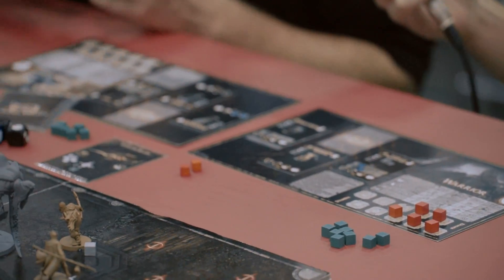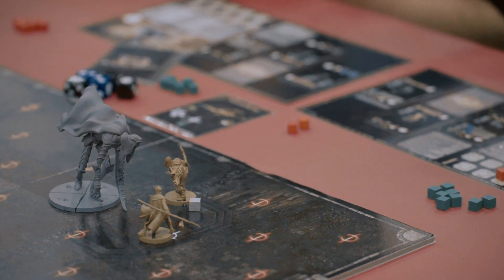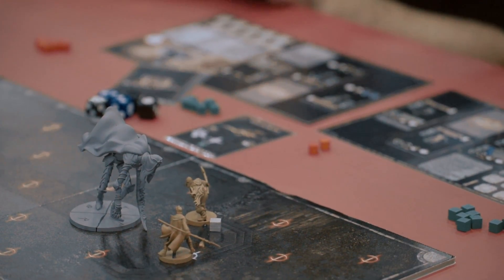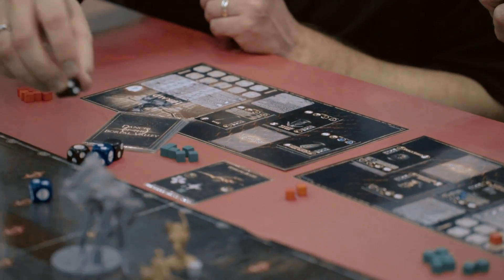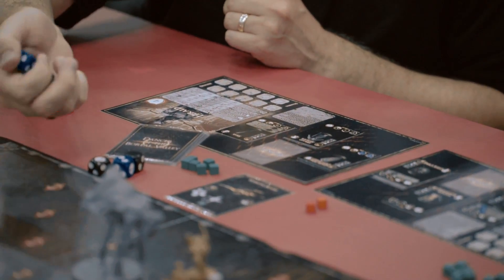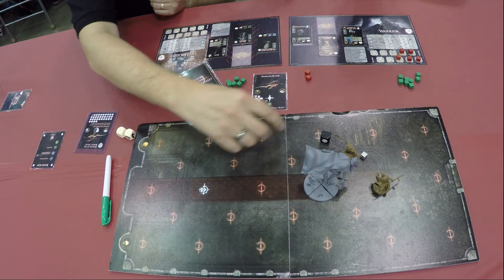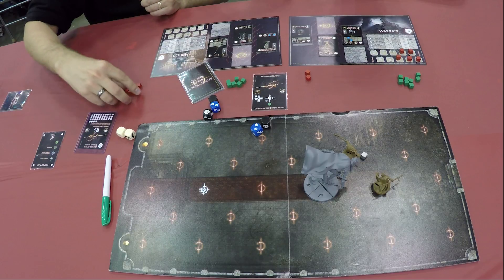I'm also in the area, so I'm going to choose to block instead — the equipment I have means I'm better at blocking with my shield than dodging. I've got a blue die of block and a black die of block — nothing on my weapon but my shield and armor each have some. I roll those dice and get two pips, so I'm only going to take three damage instead of five.